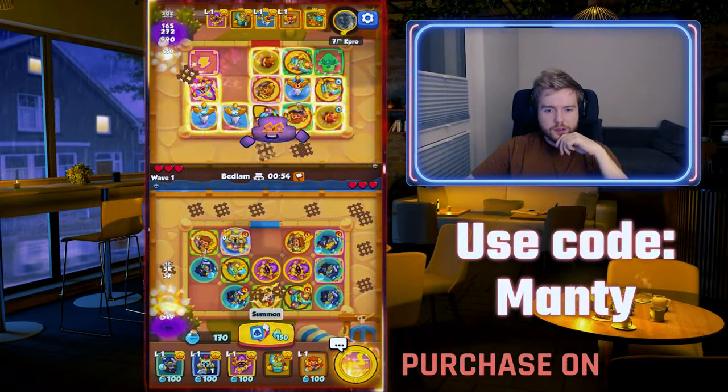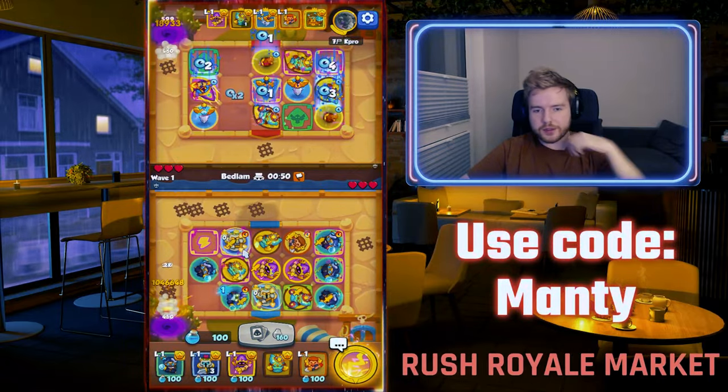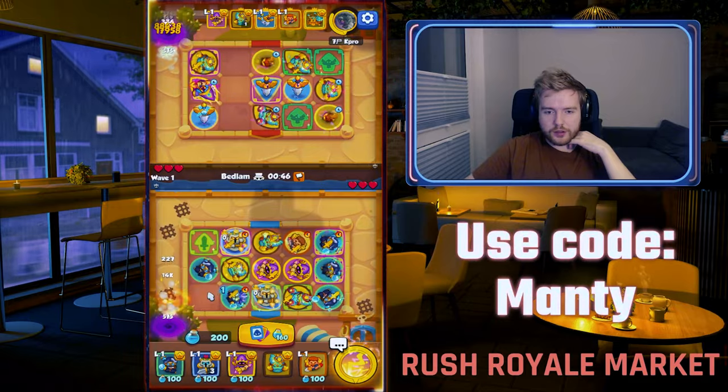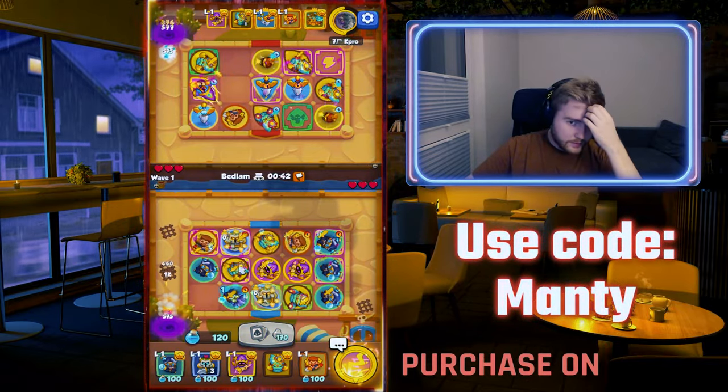All right, we got two Teslas already. We can merge this. Yeah, Night Statue here — it's not what I want. I want it in the corner. No, I want it here and in the corner. It's okay.